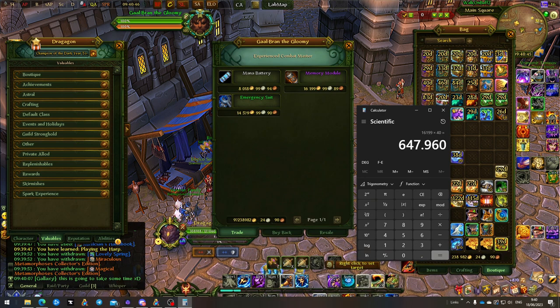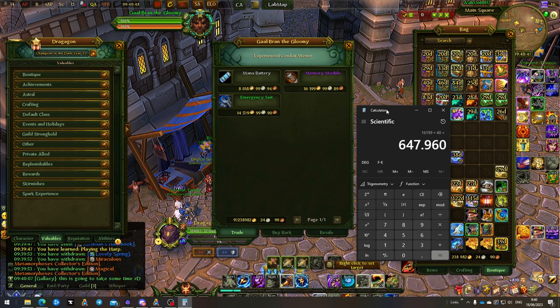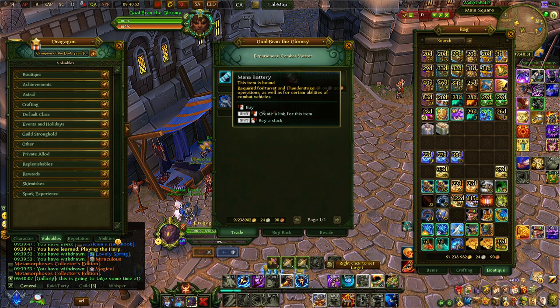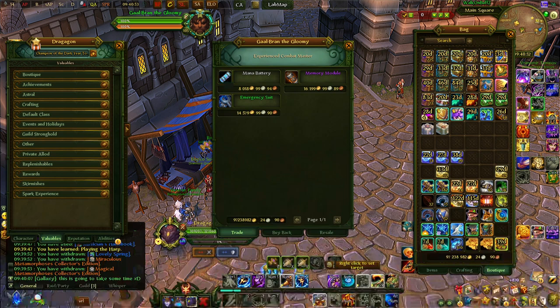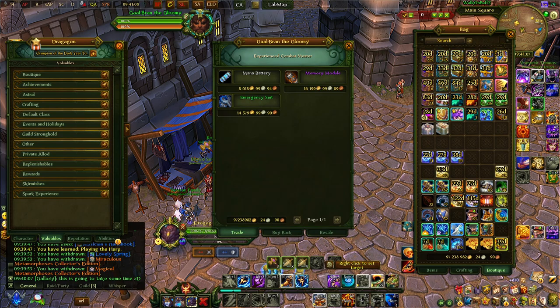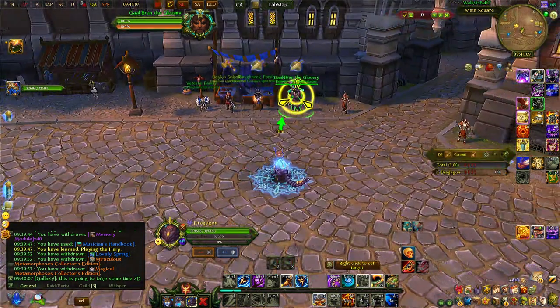Gold here really has value. Same goes for mana batteries — you get about 80, buyable at 8,000 each, so it's about the same savings of 648,000 gold. That's already 1.2 million gold worth of items you get from the collector's edition for your assault shell — that's quite big.